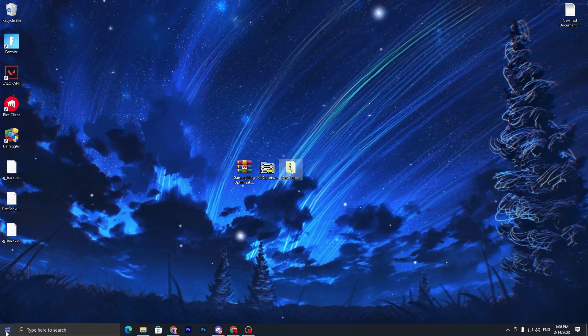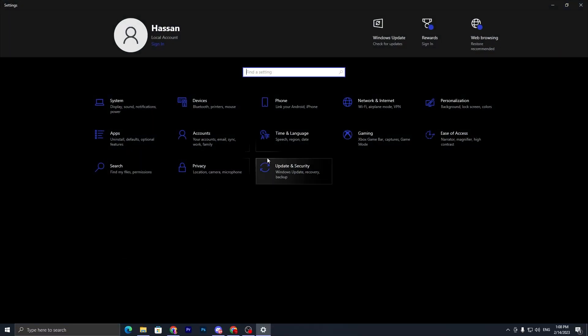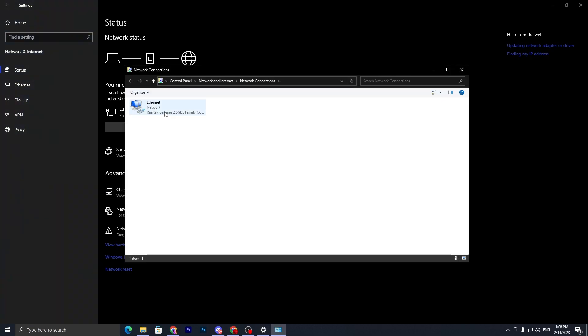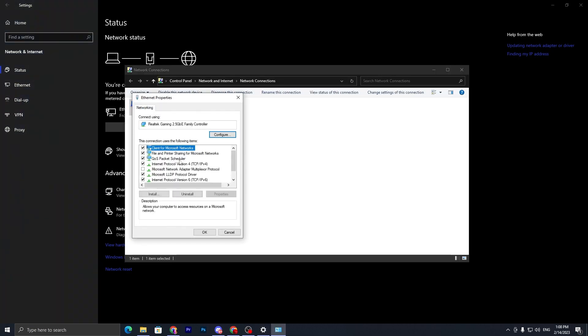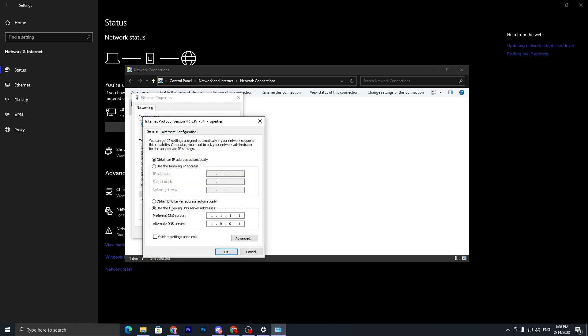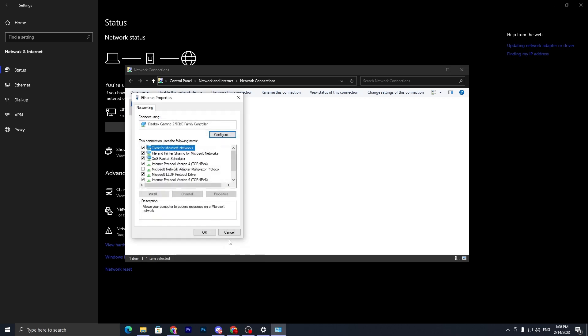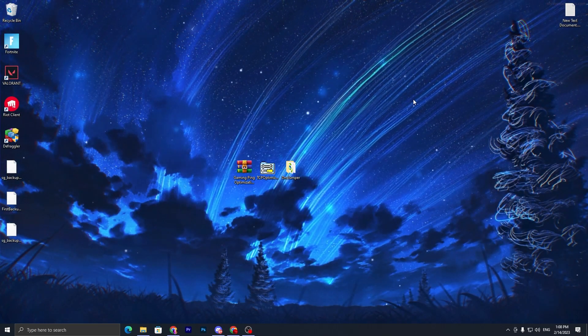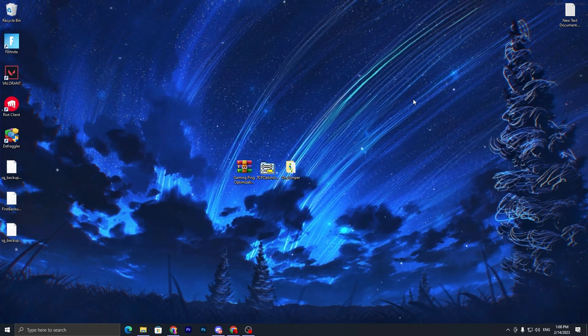To verify the DNS settings, go to Windows Settings → Network Settings → Change Adapter Options, right-click your adapter, go to Properties, then Internet Protocol Version 4. You can confirm the Cloudflare AU DNS is now applied. Click OK, close the settings, then launch Fortnite and you'll get the lowest possible ping in your region.